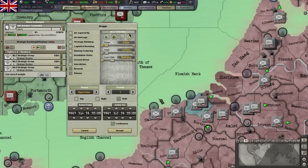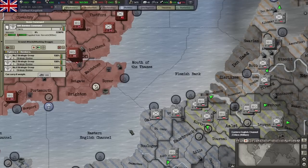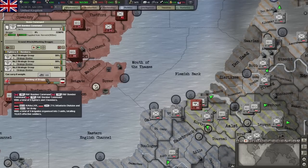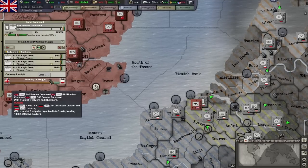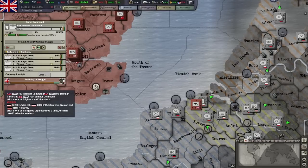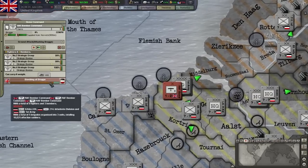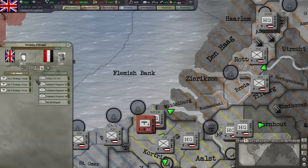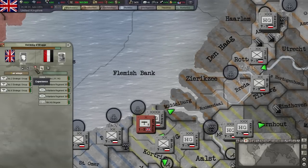Let's try this out now and set our strategic bombers to attack some German ground units. Our unit arrived almost instantly and started its attack run. With the unit selected, just like with ground units, we have the battle information available. The battle itself works similarly to a ground battle, only that sometimes one side won't even be able to return fire.